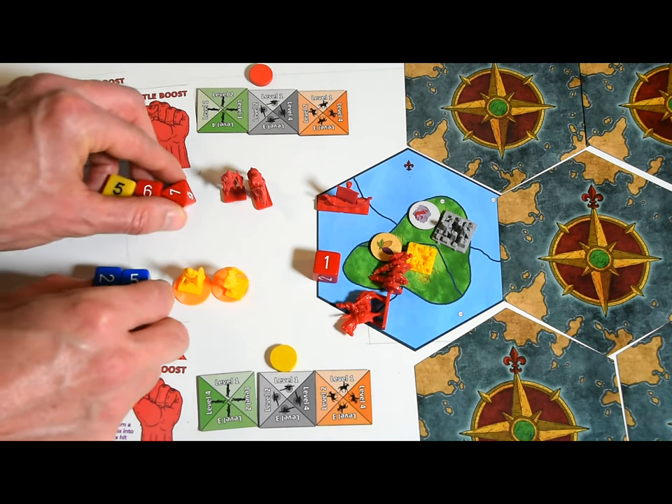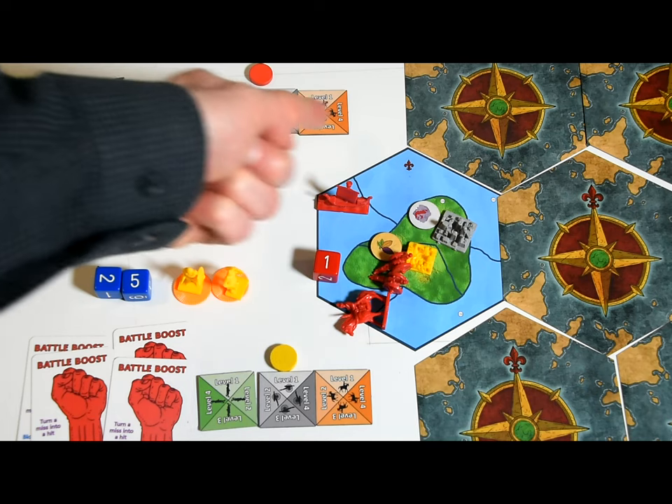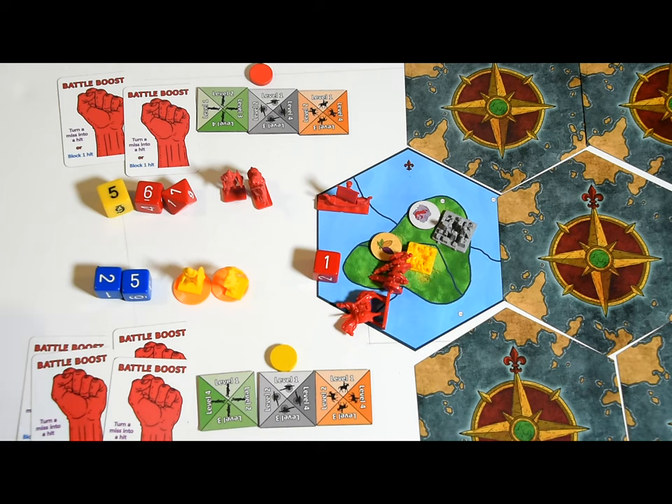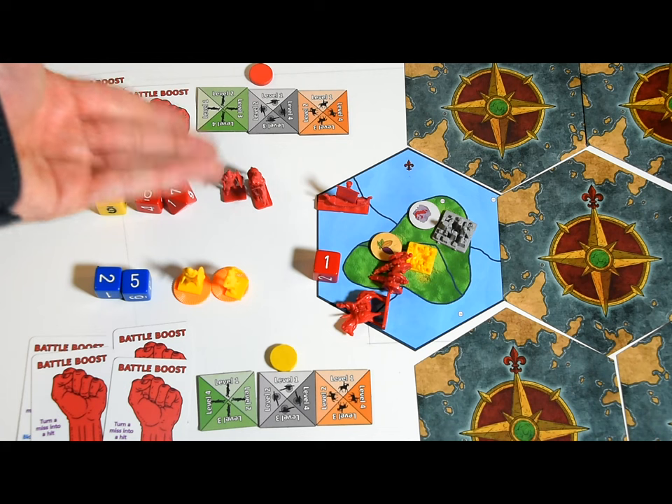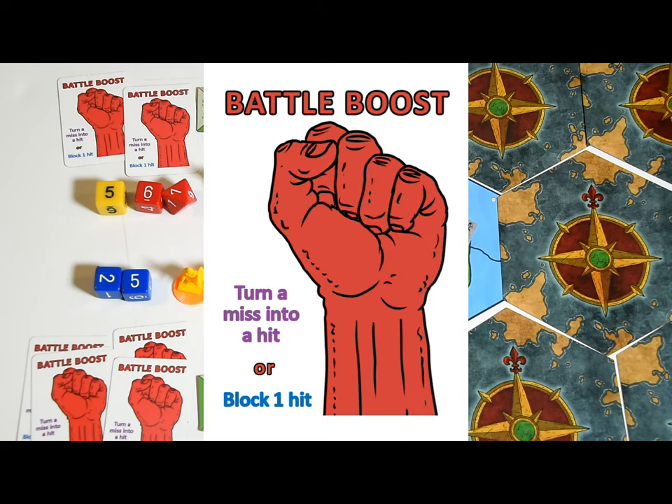The victim chooses which of his units are hit, and only engaged units can be hit. In this example, Anna has an army rank of four and Bob has an army rank of three, so Anna can roll one extra yellow die per round. Anna engaged two units and rolled three hits; Bob engaged two units but only rolled one hit. Anna must assign one hit to her engaged units; Bob has to assign three — losing one infantry and reducing another to one hit point. You can use a battle boost in two ways: convert a miss into a hit (attacker goes first), or block a hit (attacker goes first again).